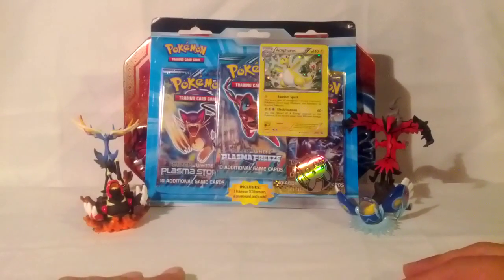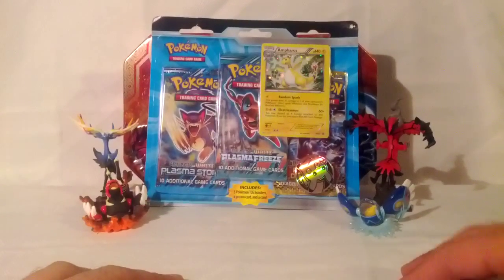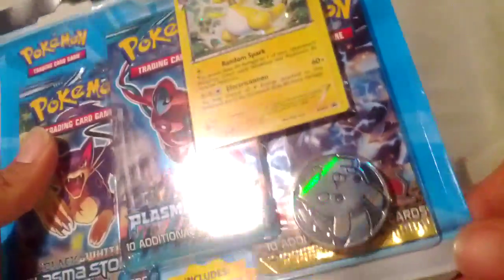What's up YouTube, this is Jay and I got another blister pack to open up. It's got three packs of cards in it, and this one comes with an Ampharos and a coin. I'll go ahead and get this open — hopefully, I don't know why they got to seal these up so good. Let me get the packs out and get my coin.